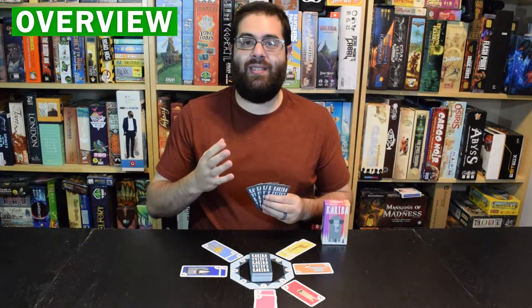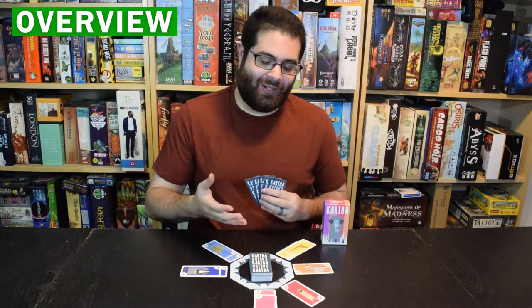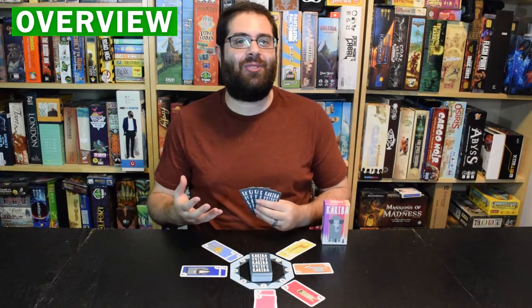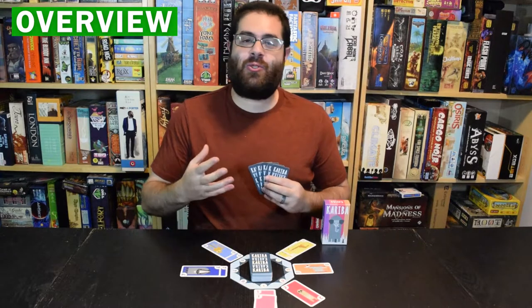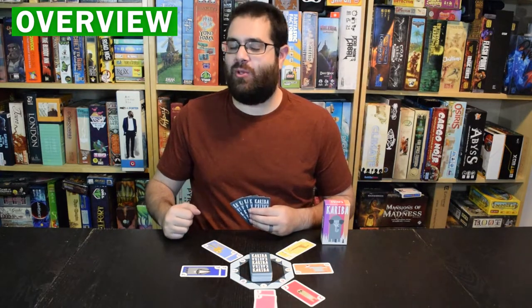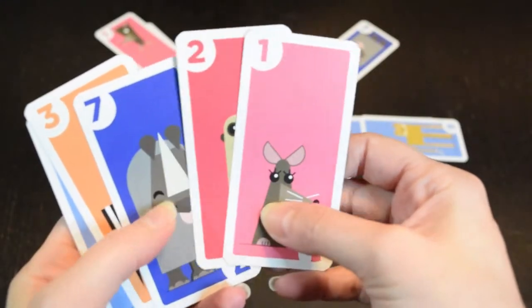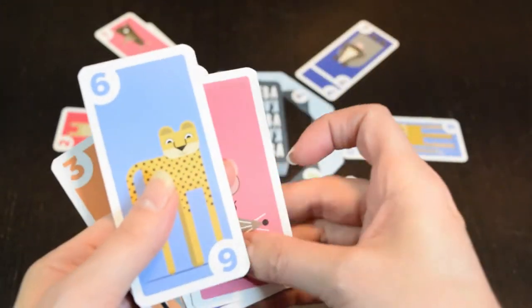Let's go. Kariba is a hand management set collection card game where you're going to be playing down sets of animal themed cards in order to score points and try to end the round with the most cards. On your turn, you'll take cards from your hand from one of your suits and play them around the watering hole.